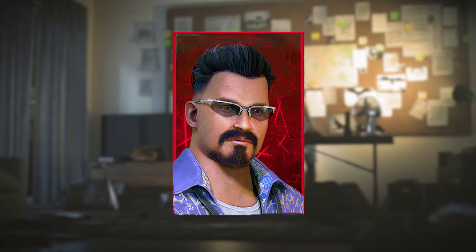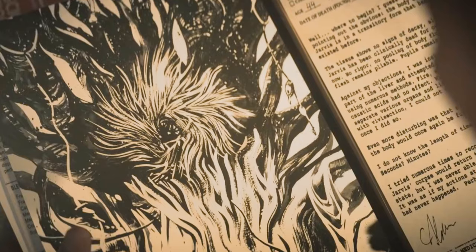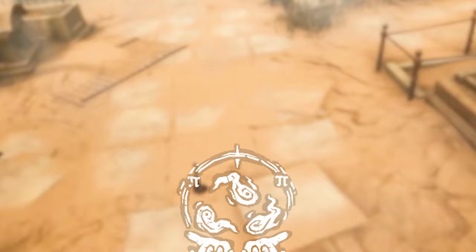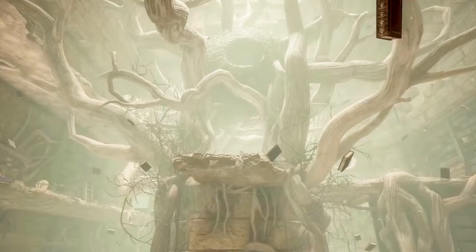Jonah Vasquez is a mathematical mastermind able to use his knowledge to help his team. He comes with Overcome, Corrective Action and Boon: Exponential. I would say the best perk is Overcome. If you're playing solo queue and get hit by a killer, you'll get a Sprint Burst haste effect for two seconds to break line of sight and try to find a teammate to reset.